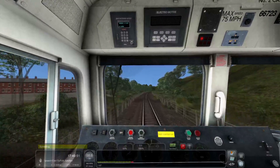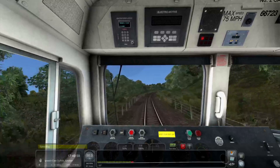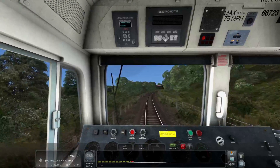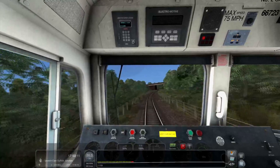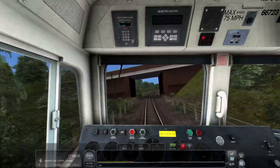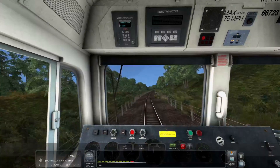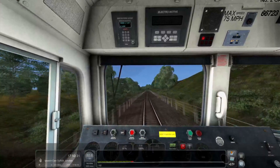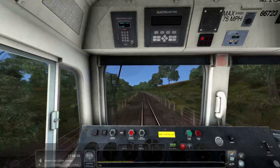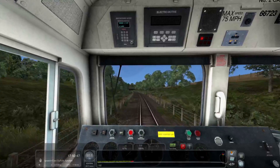If you didn't see it already, it is on my channel — we did a 66 on the Trent Valley line. It was the British Rail large logo livery 66, and it was a very, very good scenario — a Vulcan Products scenario. If you haven't seen that video, go and watch it. There is a big playlist on my channel for Train Sim Classic so you can go and view all of them and pick out some that you like. We've done quite a few — I think it's well over a hundred videos now on Train Sim Classic.